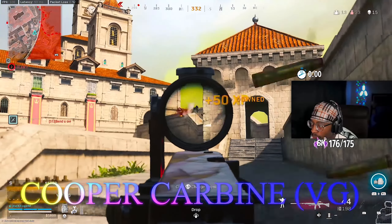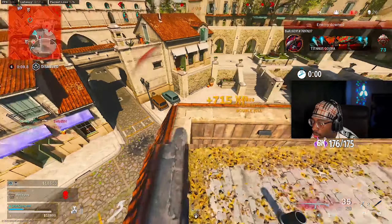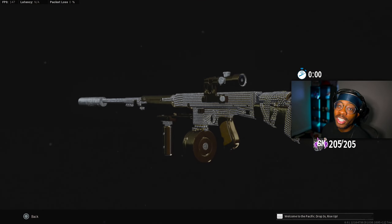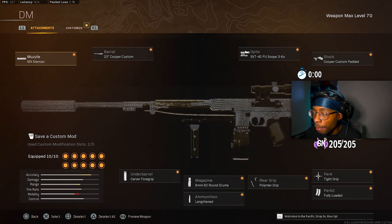Next gun is the Cooper Carbine — personally one of my favorite ARs right now in the game. After the update the Cooper just might be one of the new best ARs, top two or top three in the game for sure. For the first attachment, the muzzle is the MX Silencer which gives you sound suppression, horizontal recoil control, vertical recoil control, and damage range — it's amazing.